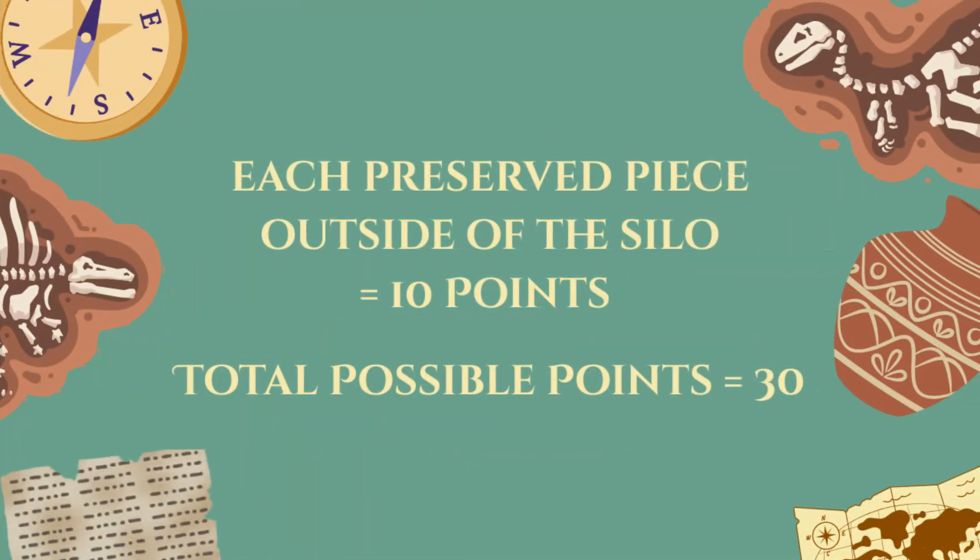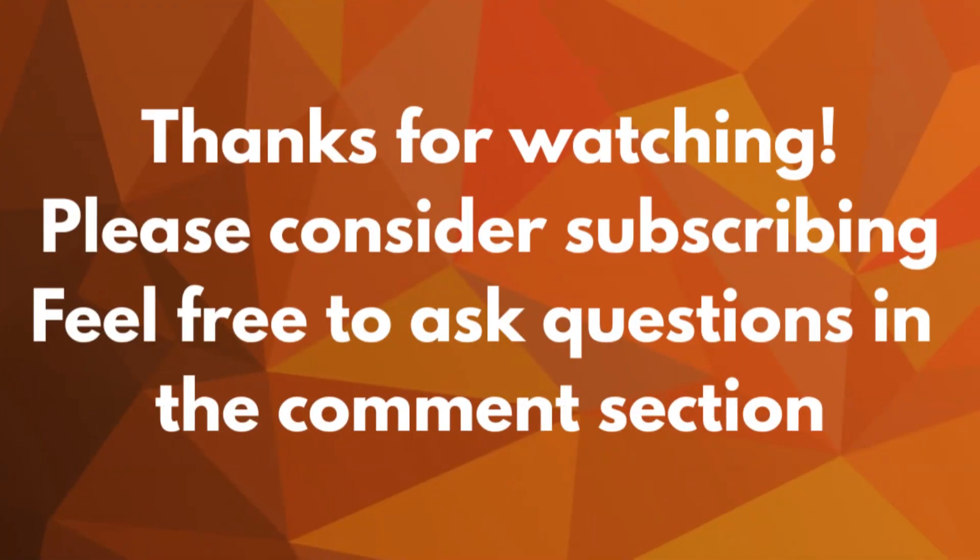You will score 10 points for each preserved piece that is outside the silo at the end of the match. It does not matter where they end up on the mat. Thanks for watching — be sure to check out our other videos for more mission solutions in the First LEGO League Unearthed season.